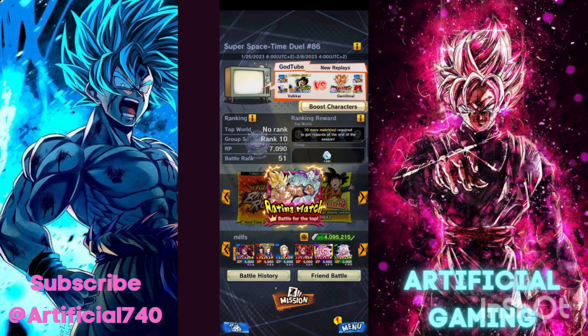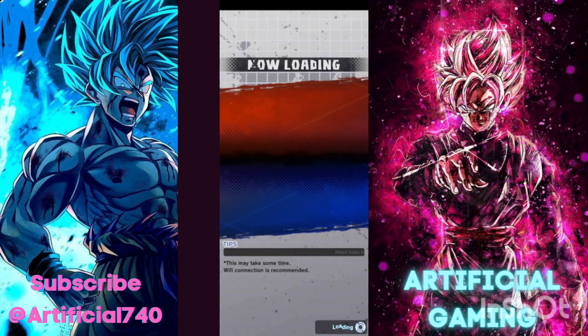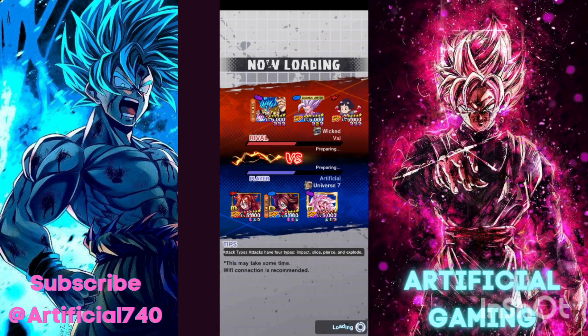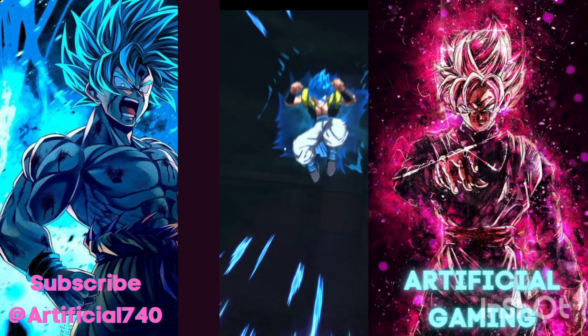For the first match we have a hybrid setup with Gogeta in the leader slot, so I don't expect us to win because this is a meta team — they're strike-oriented while we're blast-oriented, and we're not on boost nor do we have the defenses. I'll start off with the red one, then the blue, then the purple. The purple is the evil form and can transform, with one of the highest strike damage values in the game.